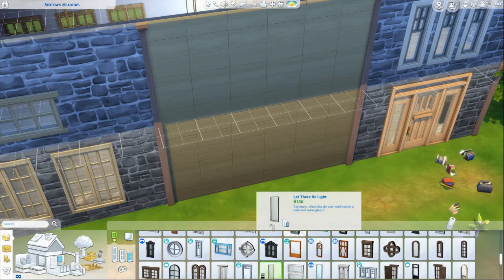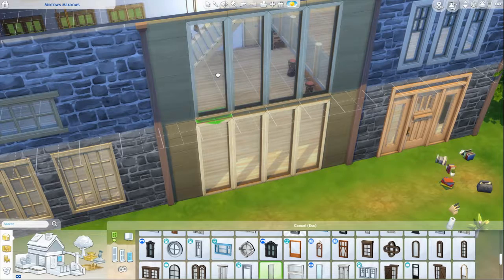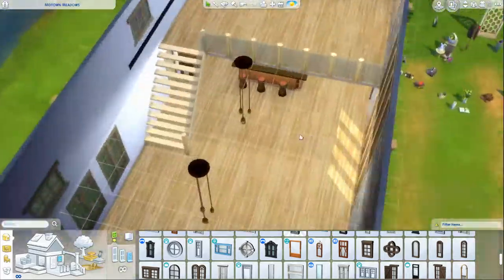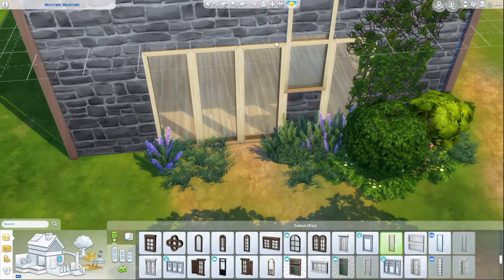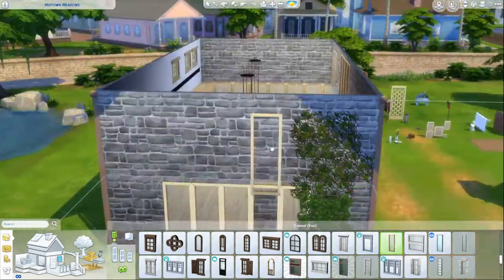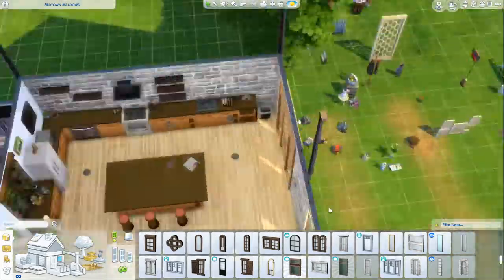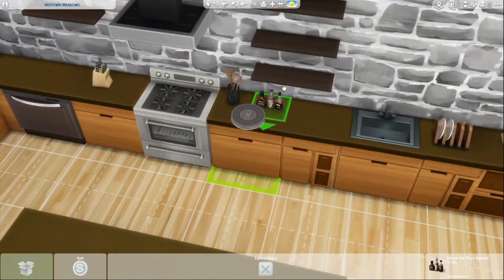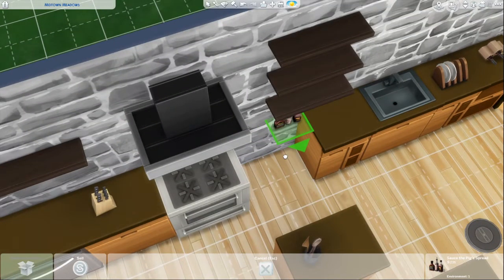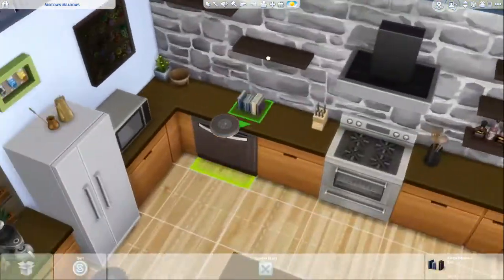Here we're just going to get some nice big modern windows in and let loads of light into the building. The light acts really weird in this game, especially when you've got this open floor thing going on. If you notice on the walls upstairs, it's really dark, but in reality it wouldn't be - it's just because the game sees that as a separate room, so the light flooding in downstairs doesn't transition upstairs.